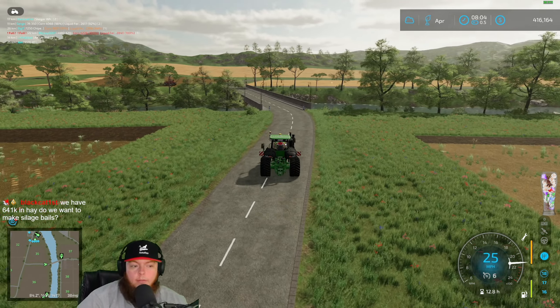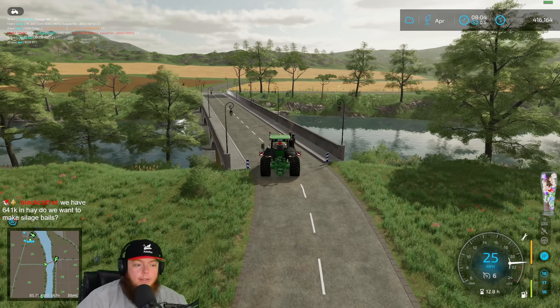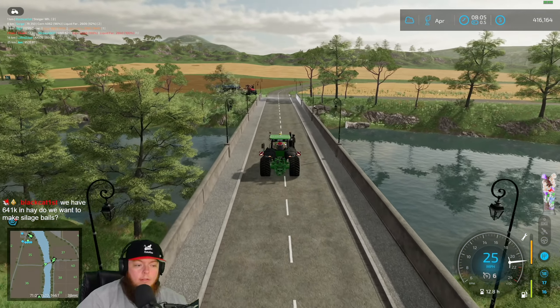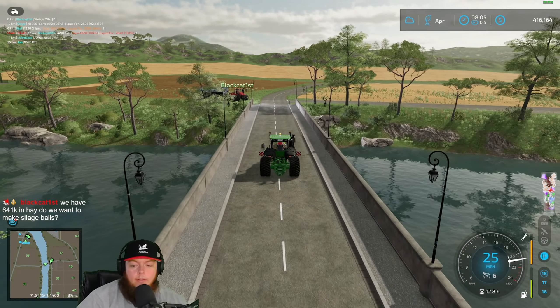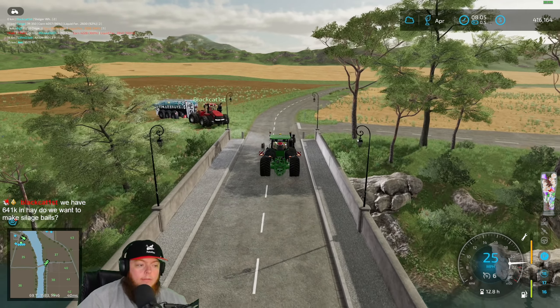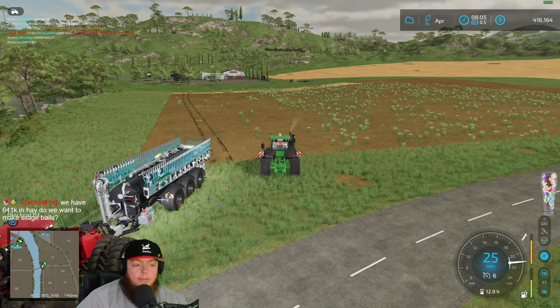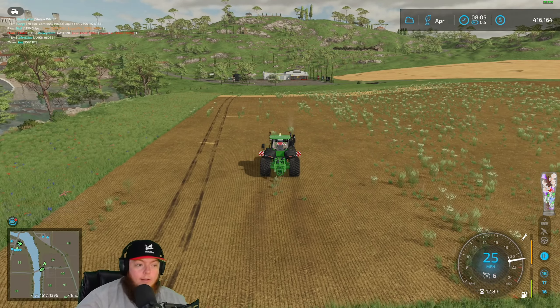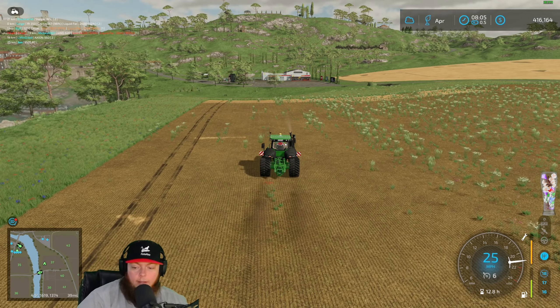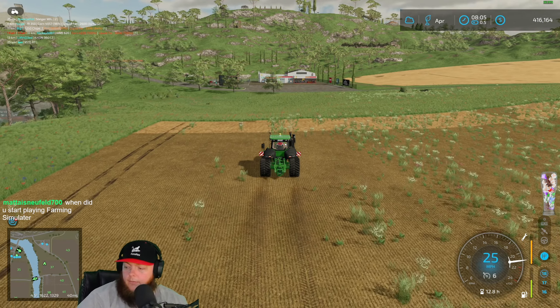We have 641 — do we want to make silage bales? We probably should just make silage bales yeah. Let's just make it all into silage bales, why not? That was some good money. That bought us a Cedar and that applicator, and we'll probably buy all the seed we need to plant this time too. So we're good.